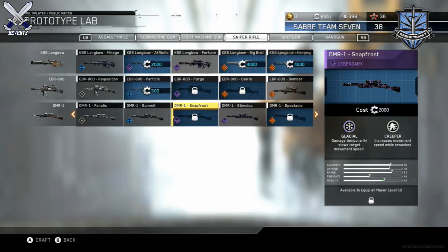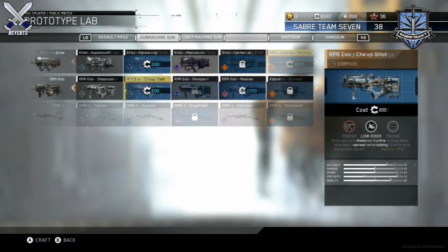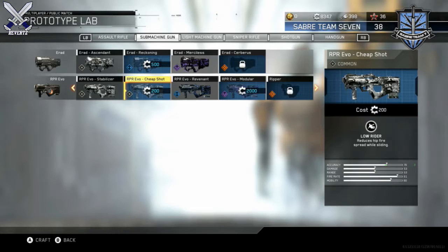We have one of the new Sniper variants called the DMR-1 Snapfrost. Its perks are Glacial, where damage temporarily slows targets' movement speed, and Creeper, which increases movement speed while crouched. Then we have another Sniper called the KBS Longbow Harbinge, which has Feeder — reducing rechamber time and movement speed — and Focus while aiming down sights, which stacks with Ballistic CPU.